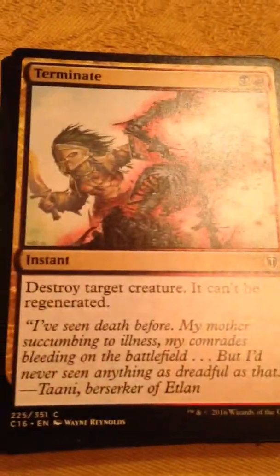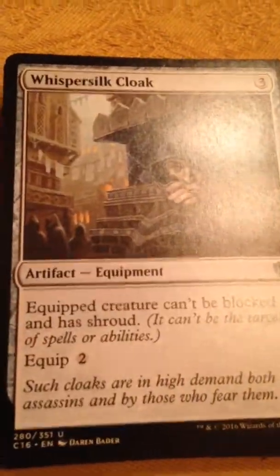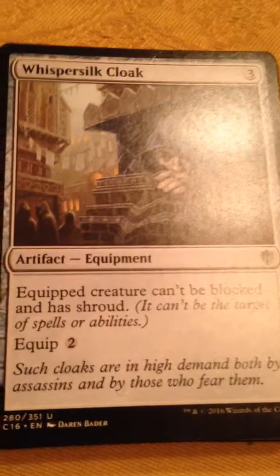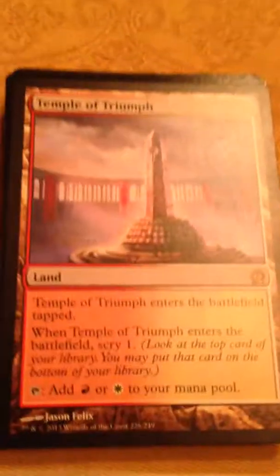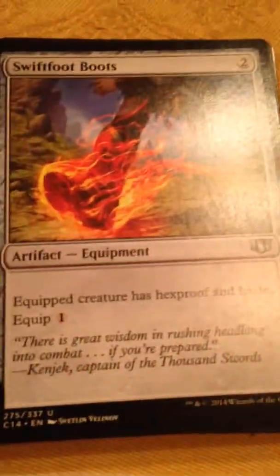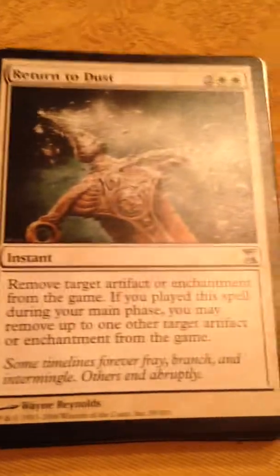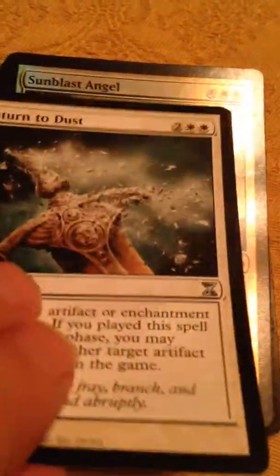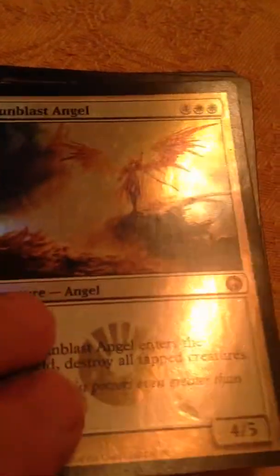Swamp, Terminate, Scoured Barrens, Whisper Silk Cloak — gotta have it — Boros Guildgate, Temple of Triumph, Swiftfoot Boots — another necessity for a deck like this — Return to Dust, gotta have some artifact kill. Sunblast Angel, Foil Sunblast Angel, so you can literally blast him with some sun.